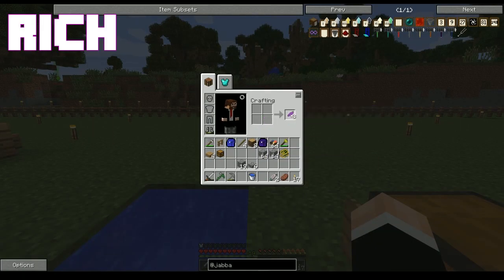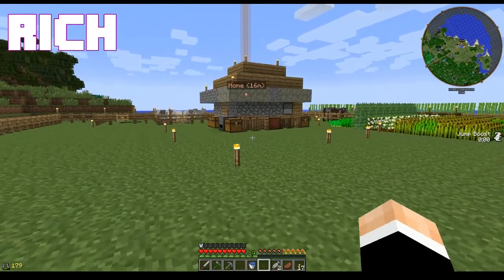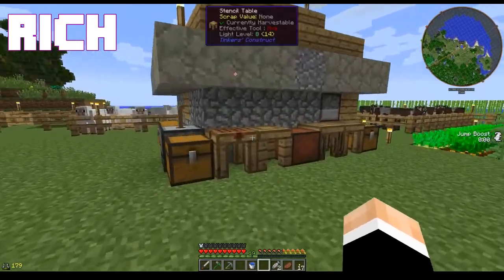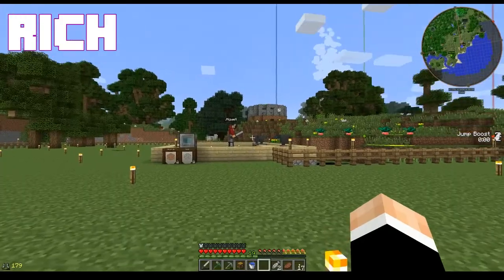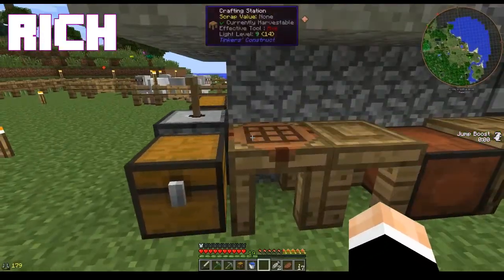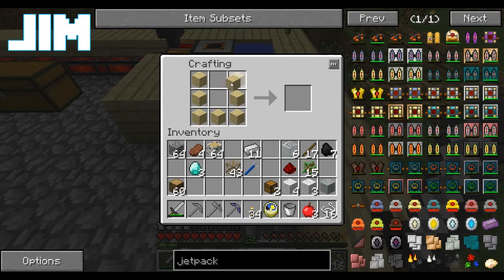The other thing I need to make is some bags because Rich insists that I have some bags. For bags I need a chest — I've got a chest, just making chests. You need two chests, you don't need one, you need two. You need two bags. I'm making more than two bags, my friend.